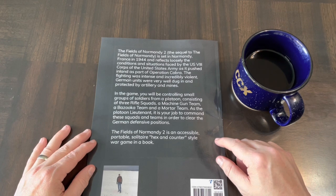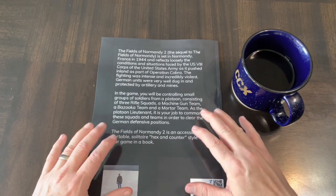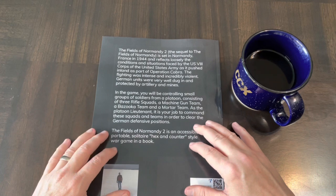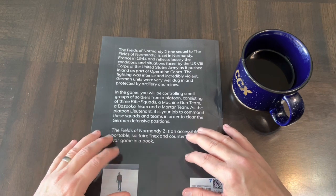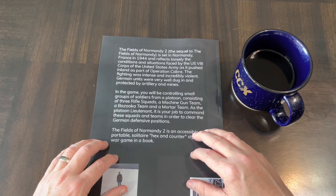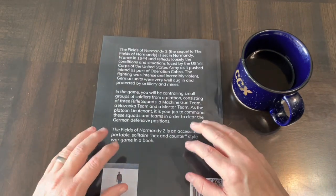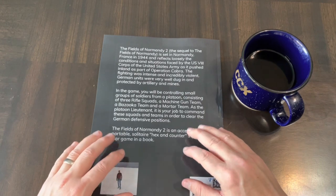In the game you control small groups of soldiers from a platoon consisting of three rifle squads, a machine gun team, a bazooka team, and a mortar team. As the platoon lieutenant it is your job to command these squads and teams in order to clear the German defensive positions. Fields of Normandy 2 is an accessible, portable, solitaire hex encounter style war game in a book. Mike Lambeau's designs are a little different than other game books on the market. These games can be played in the book, but over time fans have made their own supplements — people have spiral-bound them so you can easily flip to the maps.